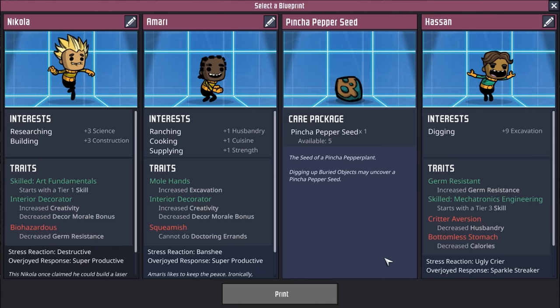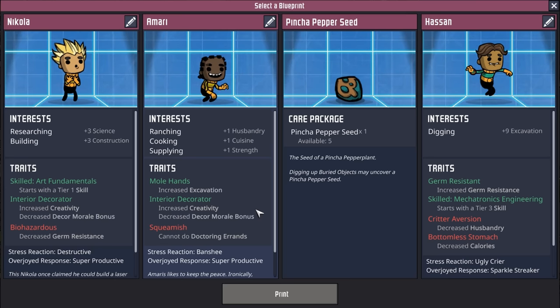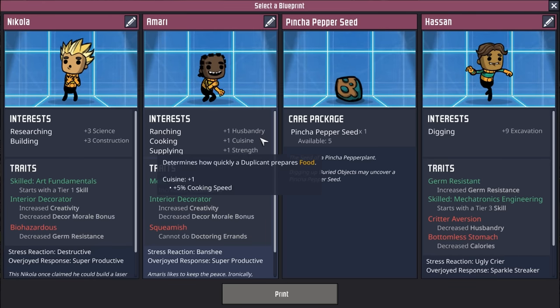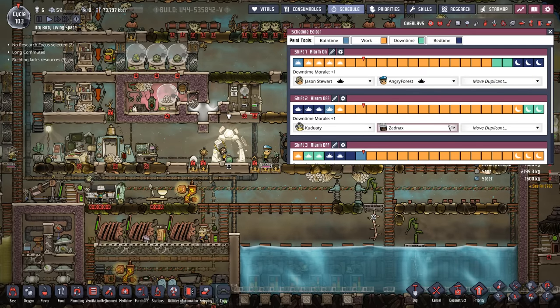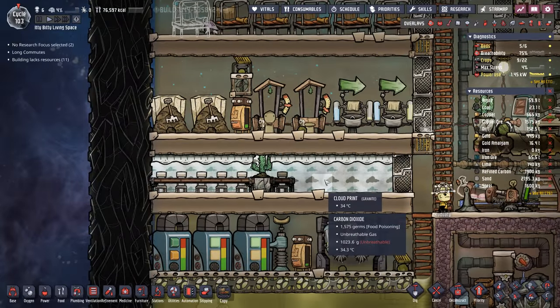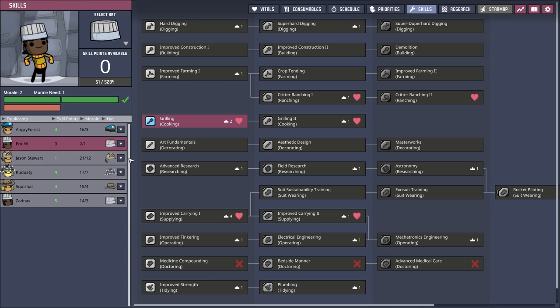At this point we're sitting over 70,000 calories and our oxygen system is doing just fine, so I think we're going to take another dupe. This Amari has triple interest in ranching, cooking, and supplying, and also has mole hands and interior decorating. Their only negative is that they're squeamish. We already have a cook and a rancher but Amari is going to be able to provide extra hands and do both. Welcome to the mini base — we're going to start Eric W off grilling, for no other reason than I just like to have two cooks going at one time so whenever one cook is sleeping the other one is still cooking. We've also added a bunch of these adorable new cloud prints from the clay reward system — the decor combined with what they're eating has morale up between 14 and 21.